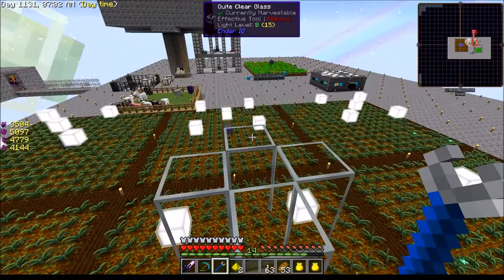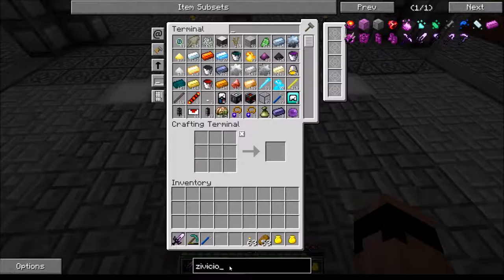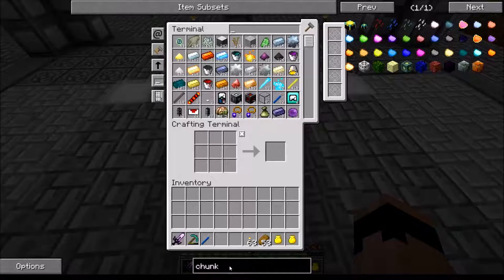I went and put a little glass AFK spot up here and this isn't going to work — we've got to get rid of this. To do that I need to make a chunk loader — I think that's right. So we're going to see if we have the materials for a chunk loader.